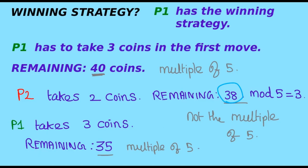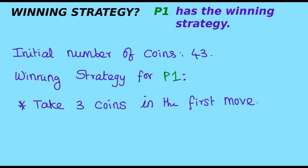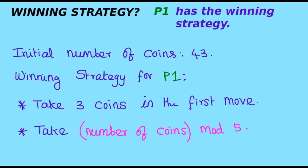So no matter what player two does, player one will always win by following this strategy. The winning strategy for player one is: take three coins in the first move, making the remaining coins 40 — a multiple of five. In subsequent moves, player one takes the remainder when the number of coins is divided by five, i.e., take coins equal to (number of coins) mod 5.